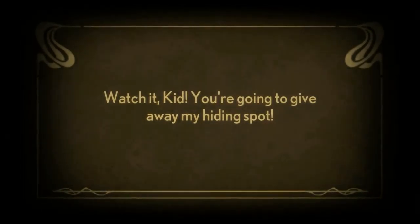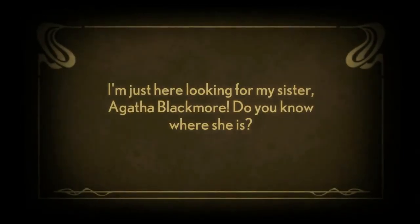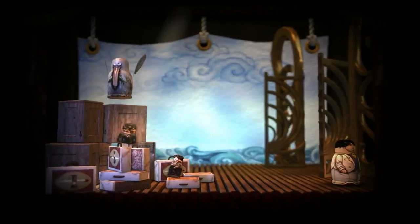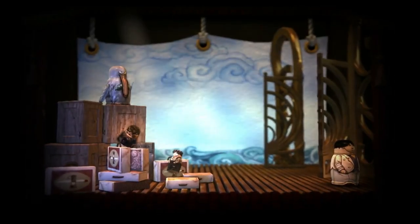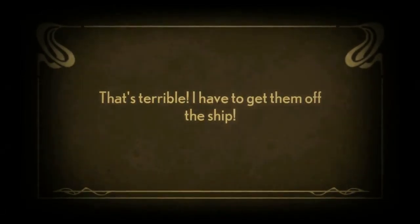Watch it kids, you're going to give away my hiding spot. Just here looking for my sister, Agatha Blackmore. Do you know where she is? It's probably with the other kids brushing out the steam pipes up on the captain's deck. That's terrible — I have to get them off the ship.